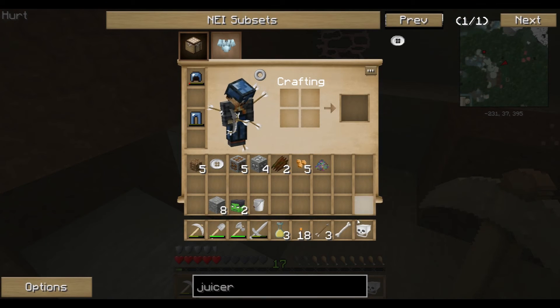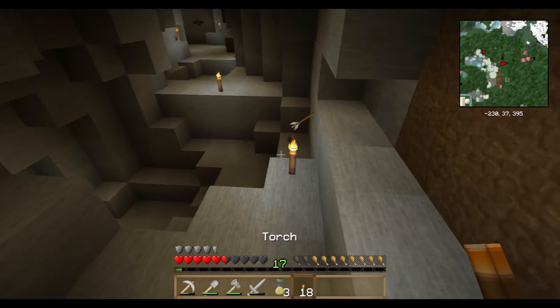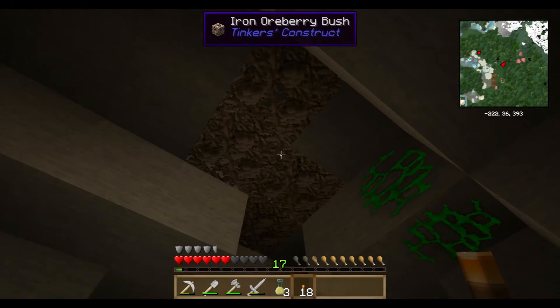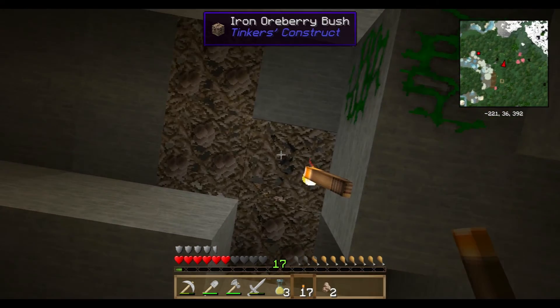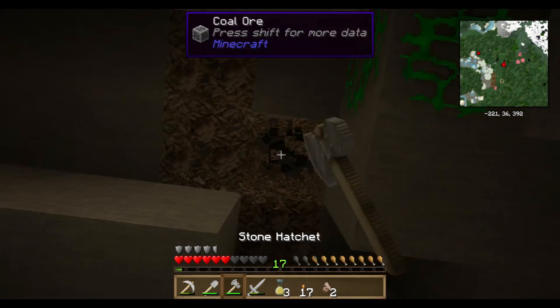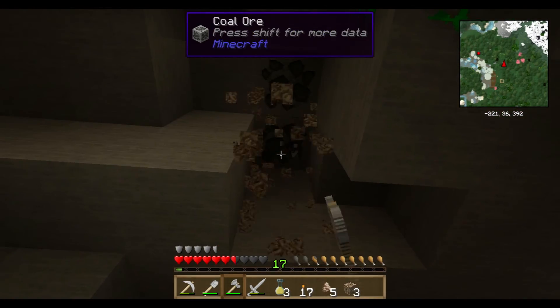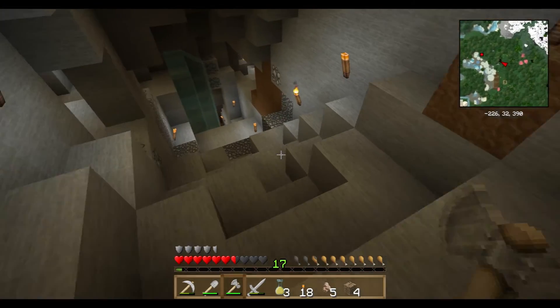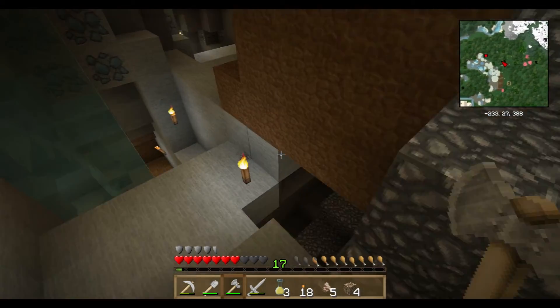I wish they would drop their armor when they're wearing that much bloody armor - I am so pin-cushioned right now it's not even funny. Oh hey, more oreberry bushes - that is iron! Useful. Nice, there's more iron to go with what we've already got. All right, going down again.